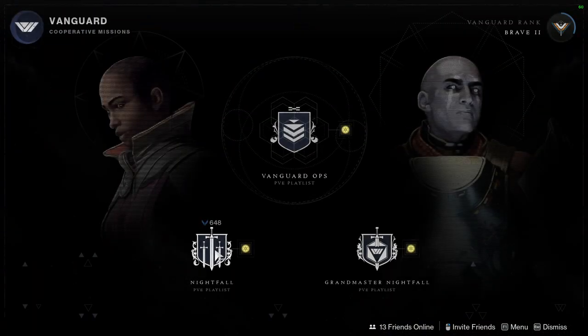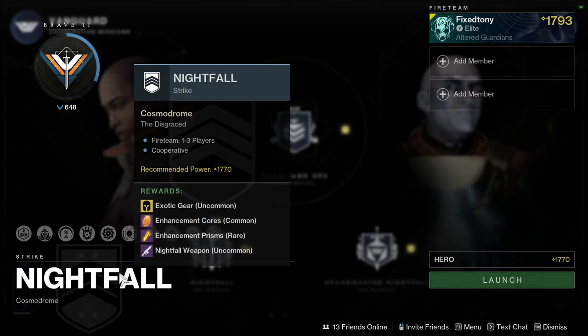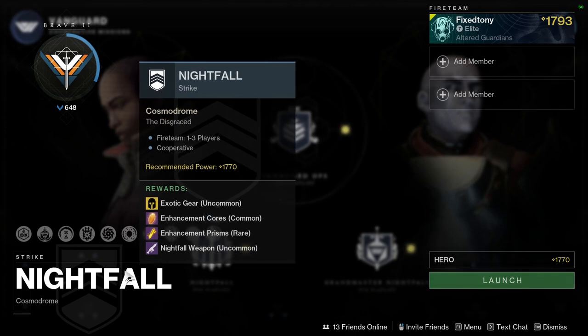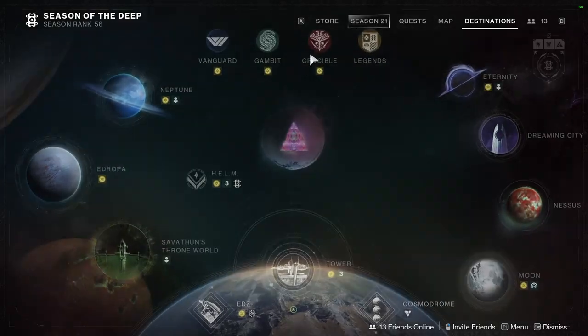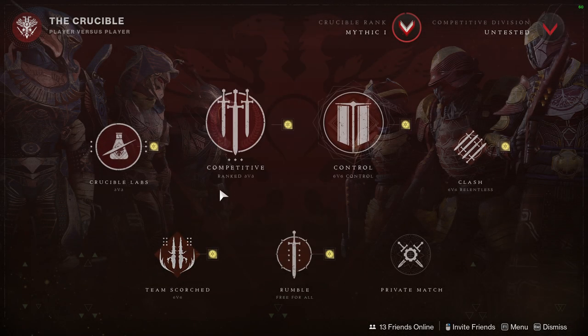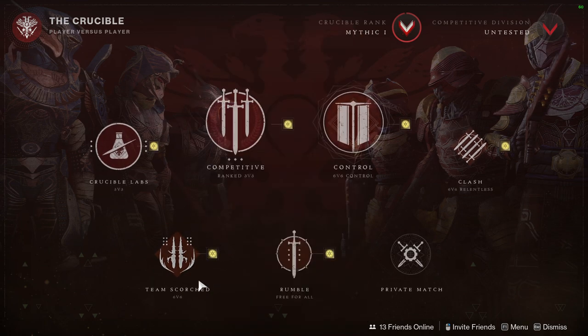So let's see — for Vanguard this week, it's going to be The Disgraced in the Cosmodrome. The boss is the big wizard at the end. Not hard. It's a good one for Fallen and Hive enemies — I think those are the only two enemy types in that area. And for Crucible, we have Team Scorch this week, which is going to be fun. That's actually going to be a good week if you want to knock out some of the PvP stuff.